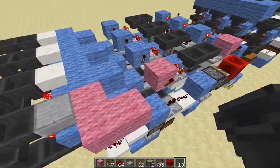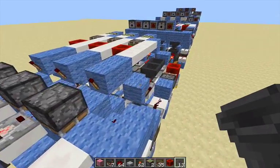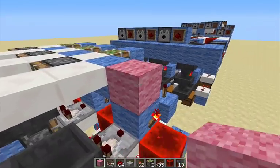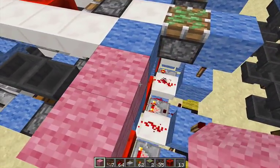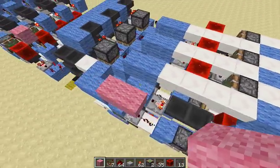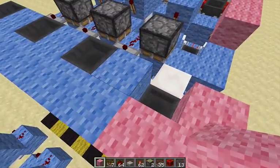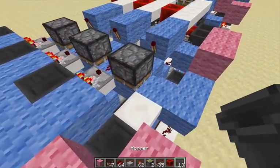That should do it for level five. For level six we're almost done — put in solid blocks first: two here, one here, one above that torch, and then a bunch here forming a little L-shape. That's it for the solid blocks, so let's move on to half slabs again.